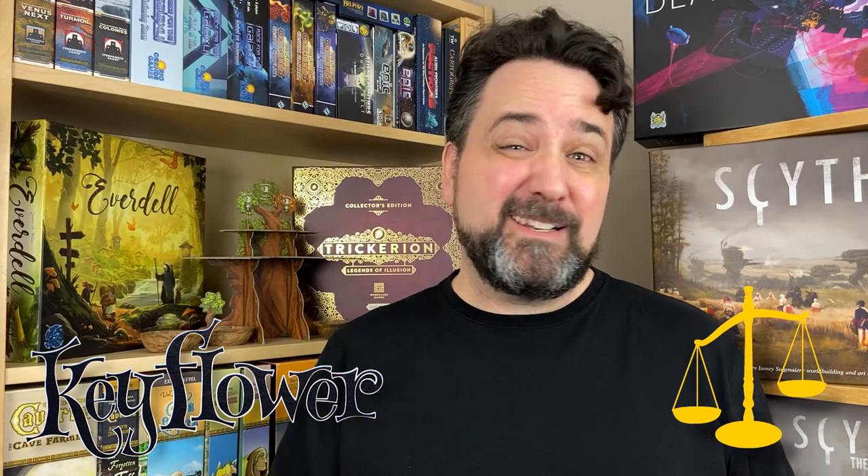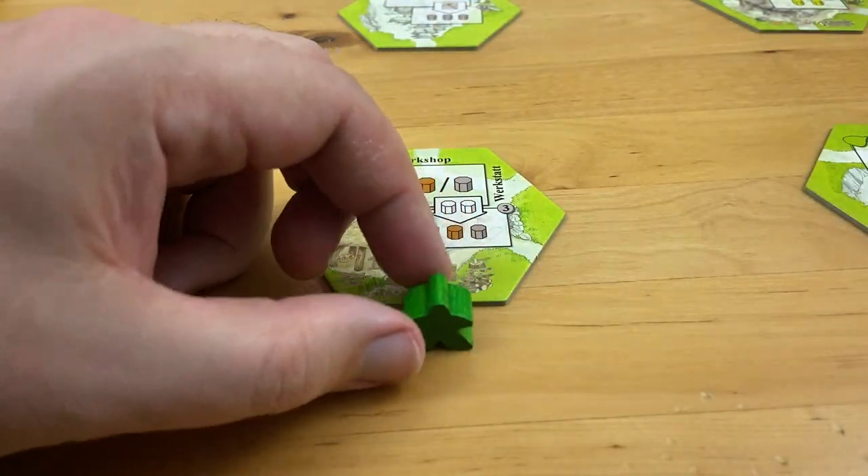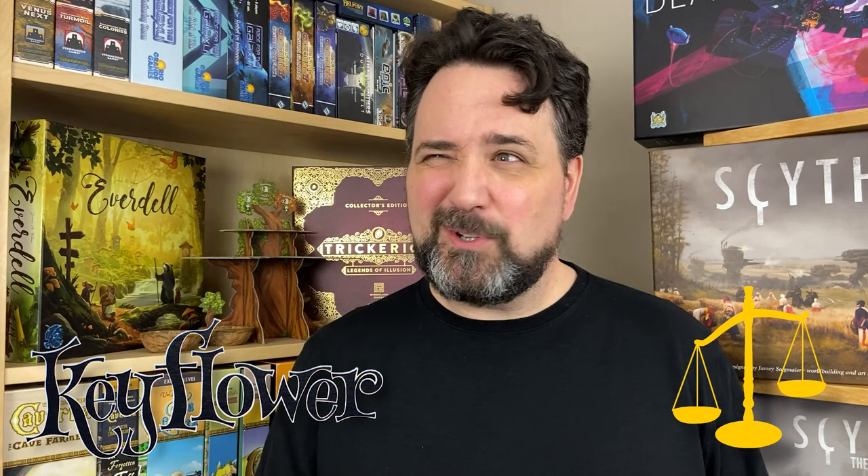If somebody bids ruples on this thing, you can't go ahead and bid lira. Add to that a fourth currency: depending on how the deal works out, you could have tiles that let you get green meeples. And what's cool about that is that if you're the only player with green meeples, as soon as you plunk one down, you've locked that auction green — so that's your tile. Nobody can do anything about it unless they somehow get a green meeple themselves. So you're essentially paying for the auction in bitcoin.